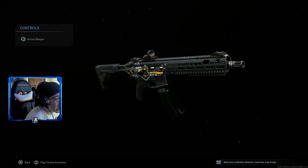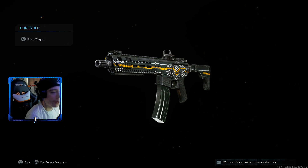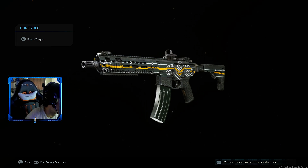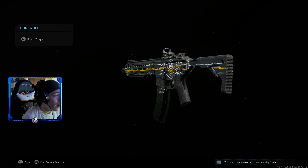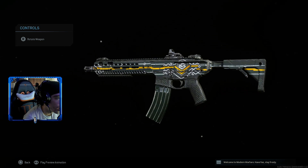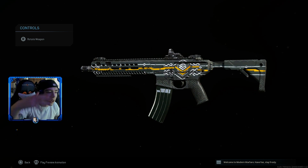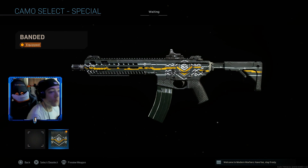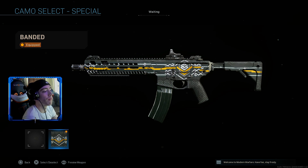First up, we got the Bandit Camo. I thought we'd go ahead and start with this one. I don't think it's the best, and you guys definitely won't think it's the best either — maybe a few of you think it's pretty cool. Personally, I don't know how to earn this in the game at all. I know it's a code, and it kind of reminds me of COD Elite, but COD Elite is definitely not a thing anymore. So if you guys have any ideas on how to actually get this in the game, let me know in the comments.